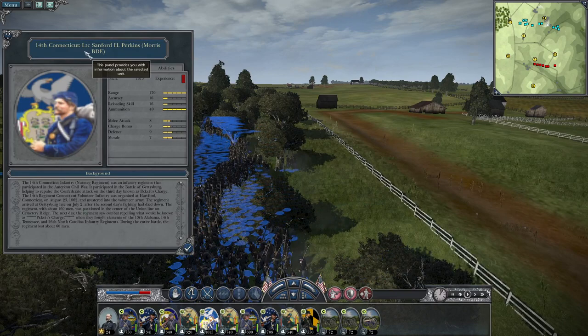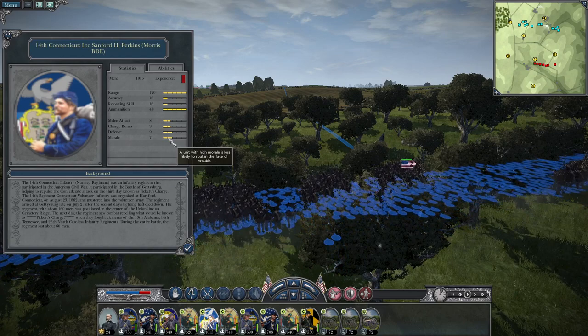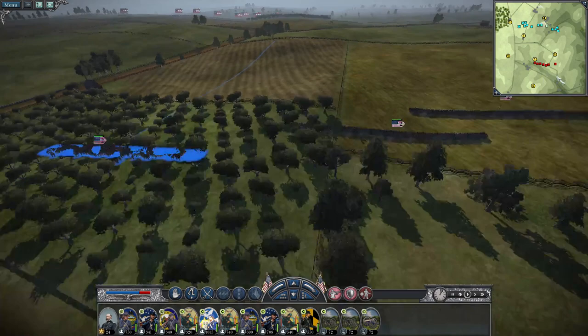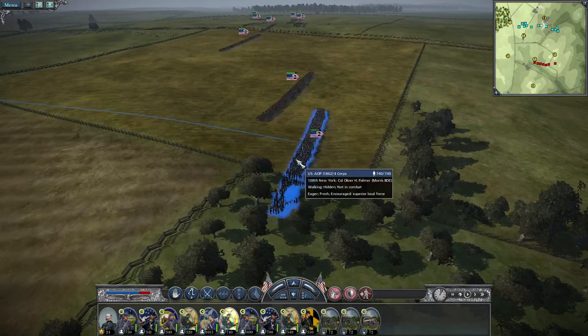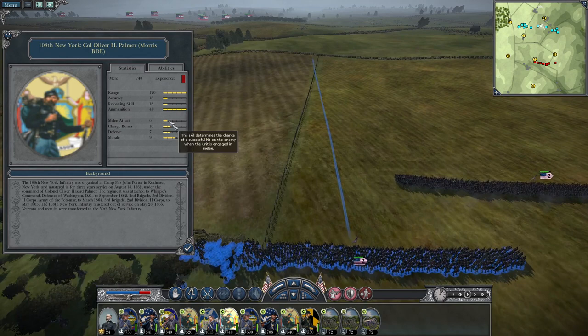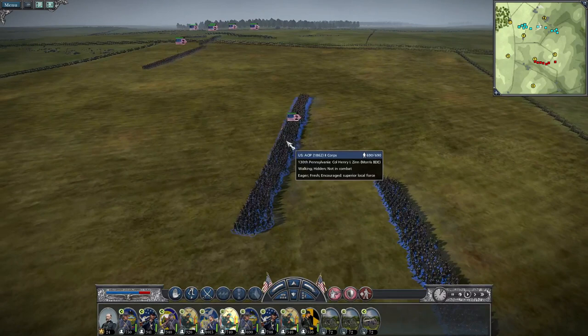We have 1,015 troops here with the 14th Connecticut under Lieutenant Colonel Stanford H. Perkins. They've got low accuracy and reloading skill — melee attack of 8, charge bonus of 9, defense of 9, and morale of 7. A fresh regiment on the battlefield doesn't always work out well. The 108th New York brings 740 men — accuracy of 18, loading skill of 18, melee attack of 6, charge bonus of 10, defense of 7, morale of 9. Not great stats, but these are big new regiments, and that's why.